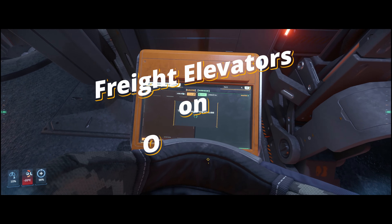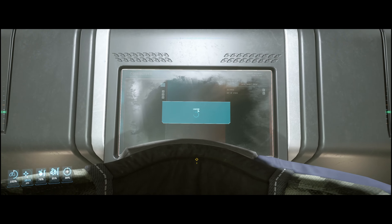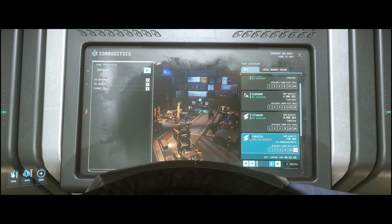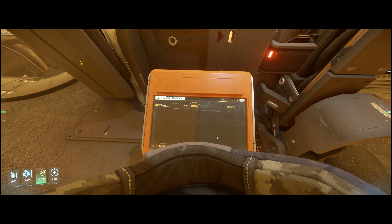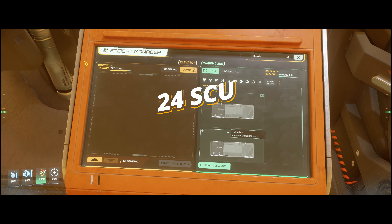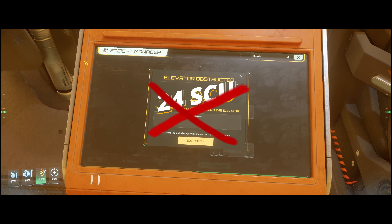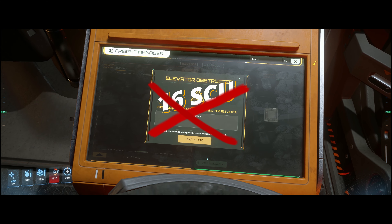I tried to call a freight elevator at an outpost but of course it doesn't work. Finally, I found a working freight elevator and bought the required amount of minerals, hoping that now everything would be fine. I attempted to transport 24 SCU containers in the elevators but surprise, they can't handle that size. So I thought maybe 16 SCU containers would do the trick. Spoiler alert, they don't.